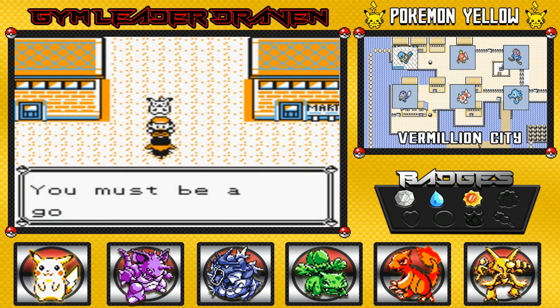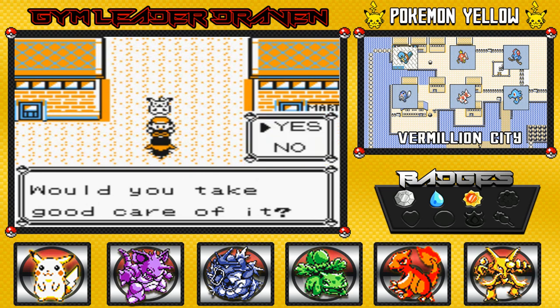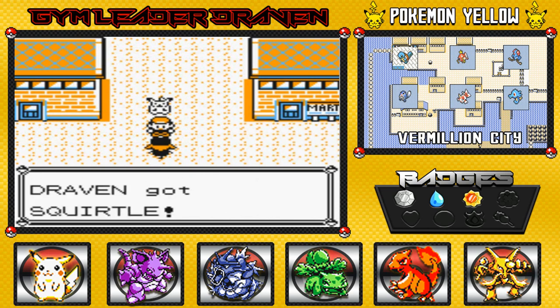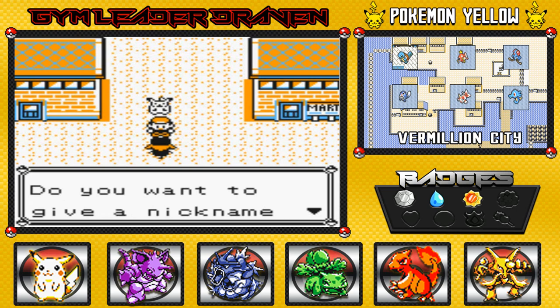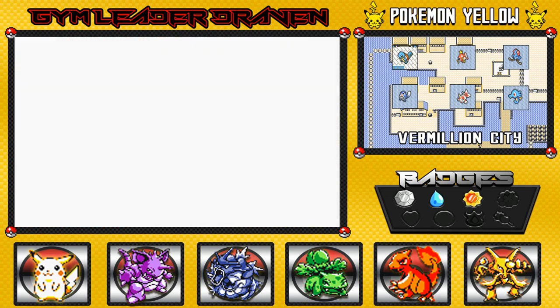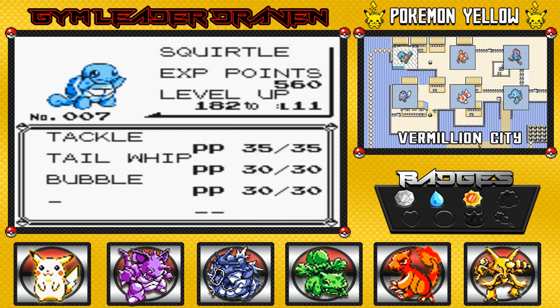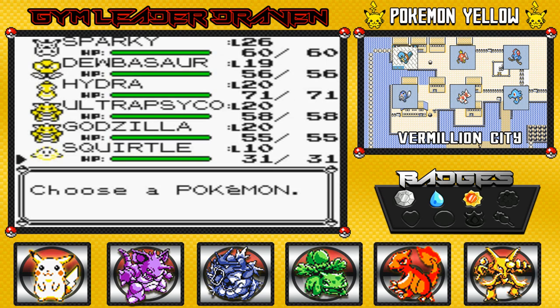Talking to her: 'You have the Thunder Badge? You must be a good trainer. I just got a Squirtle that was always getting into mischief — would you take good care of it?' Heck yes! So here it is guys, we have another starter Pokemon. I'm not nicknaming them. Squirtle is a water type Pokemon — its defenses are pretty good and everything else is evened up. It has three attacks and it's pretty close to evolving.